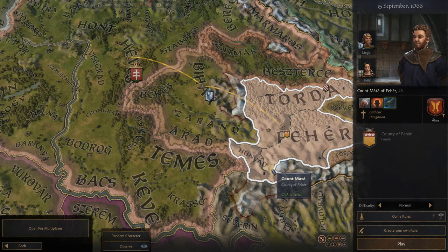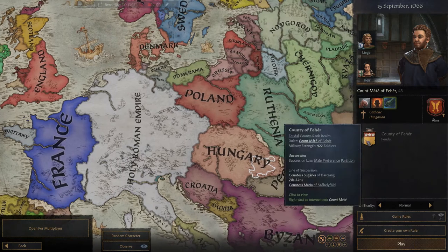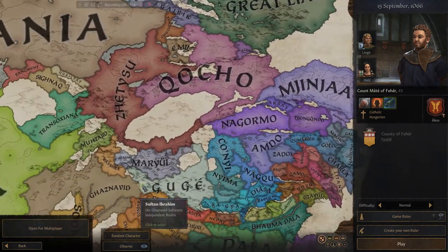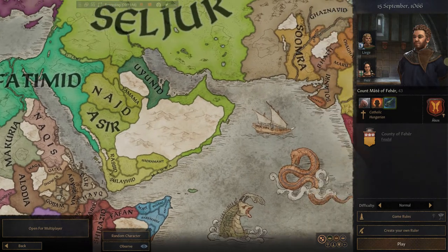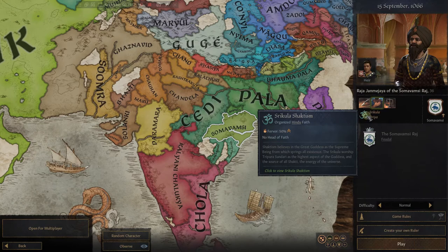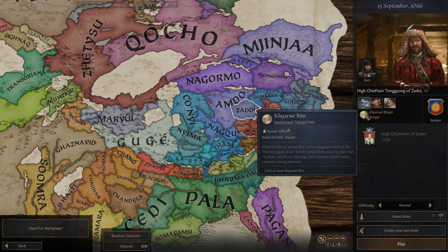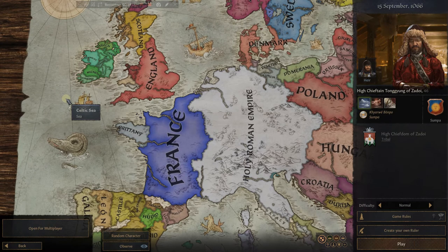You can play all the way down to the county level. And that brings up the next point — this game is completely based on counties. You could pick anyone — come out here, pick someone in China, someone in Saudi Arabia, someone in India. Now these people are all going to have different religions. This is a certain kind of Hinduism, and this is an unreformed Tibetan faith. Every one of these characters is playable down to the county level — down to count or an earl. In Ireland we call them earls; in many parts of Europe they call them counts.